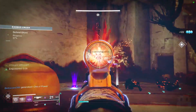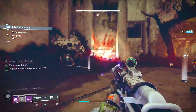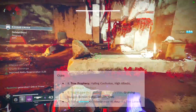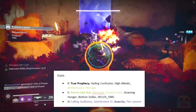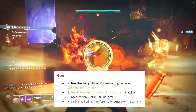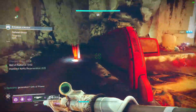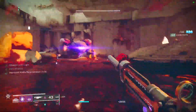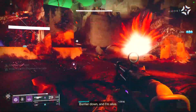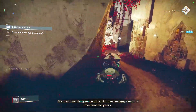For weapons, you could really use anything — this build isn't really built around the weapons — but I would personally recommend picking a weapon that has Demolitionist. My personal preference is True Prophecy, First In Last Out, and Anarchy. If you're playing in higher-level play, you'll want to switch out the shotgun for something like Interference VI. Pretty much all the weapons recommended in my document have the potential for Demolitionist. If you want to see more, I have a link to all weapons that have Demolitionist. On Light.gg, you can literally look up a perk like Demolitionist and it shows every weapon that can roll with it.